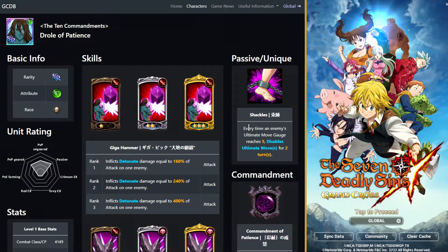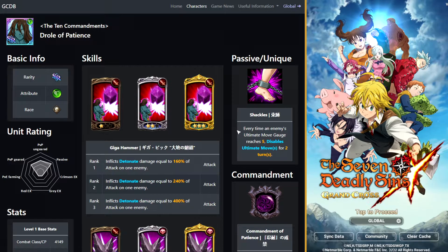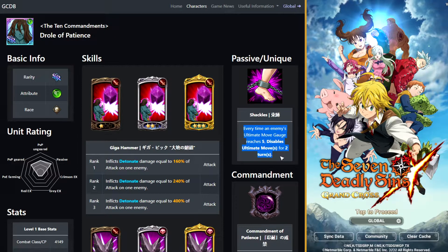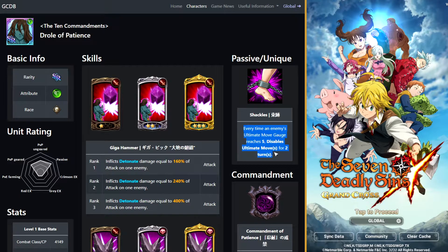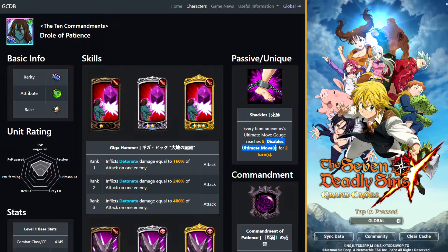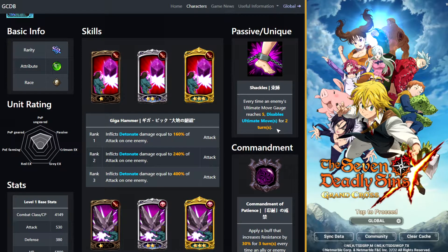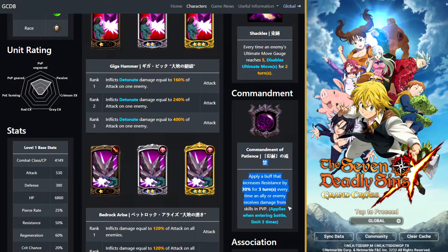Green Droll: every time an enemy's ultimate gauge reaches five, disable ultimate moves for two turns. I remember when this came out on JP and people were really interested in this unit because they thought it was going to be like the best counter. But if I'm not mistaken, I think you can just purge this off — you can use King to purify and get rid of this debuff on you, because it's literally just a buff that disables ultimate moves. Which isn't as good, obviously, but I guess if they aren't running King, it helps.